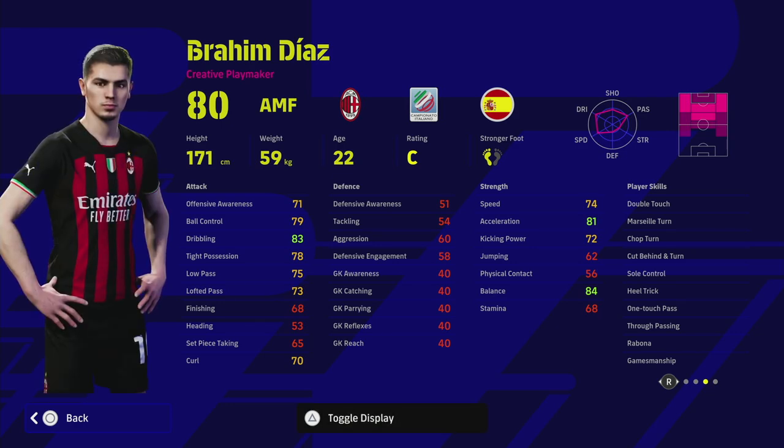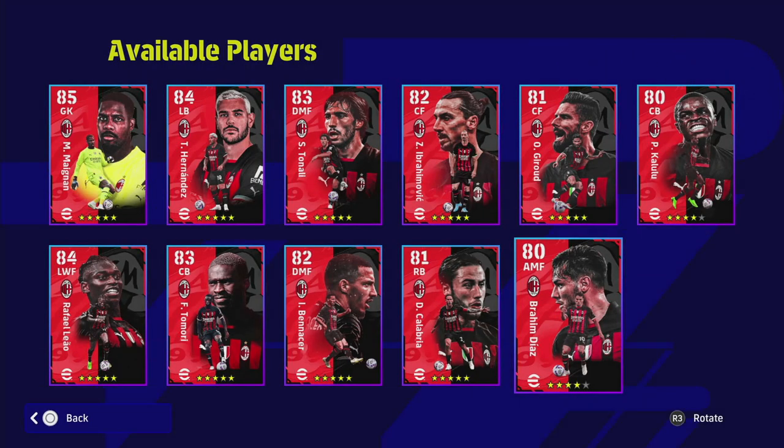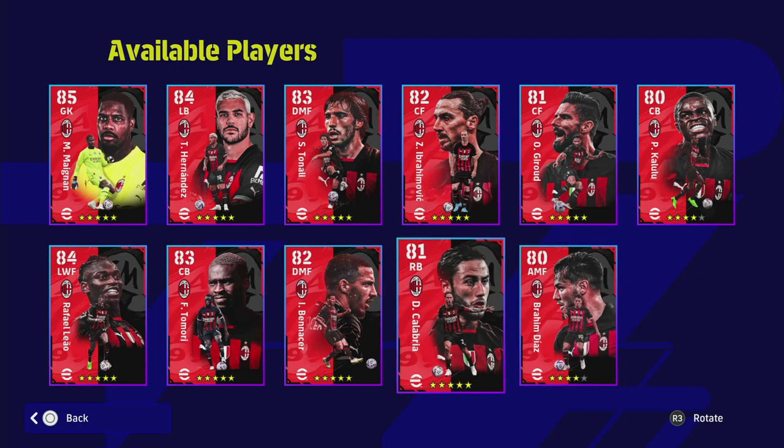Diaz has a really nice player render and he's only 22, so if you're looking for a youth team squad build he'd be a nice creative player. His tricks are amazing, run acceleration is good, balance is good. I just think there are a lot of other alternatives that are quite cheap - if you check out other videos, Pedri kind of destroys his card in pretty much every stat.